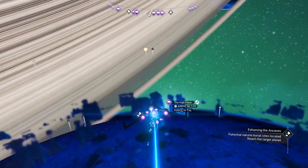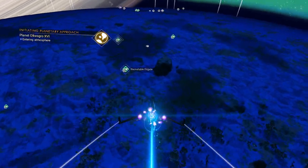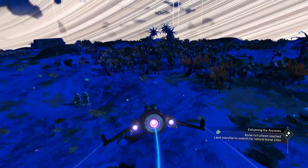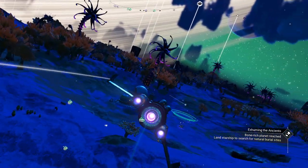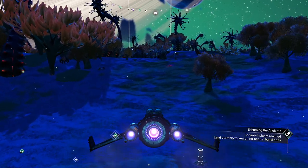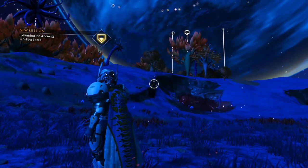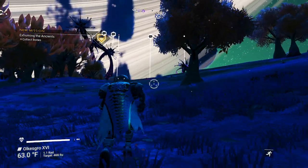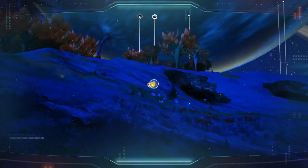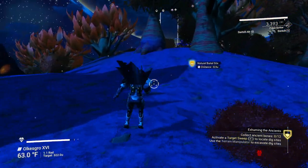We ended up going into there — doesn't make a difference where we end up. What a nice-looking place; everything glows a little bit. Not quite as pretty as my home planet where I've got my character's main base, but not bad. Trees don't glow here. There's one right there — looks like there's a few bones in that spot. I'll take you the long way this time, so no pause just yet.